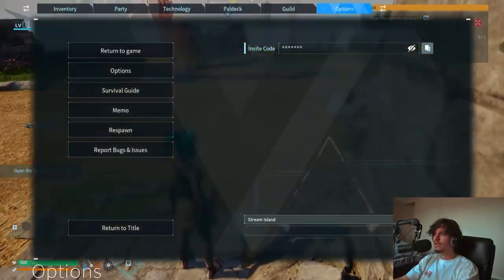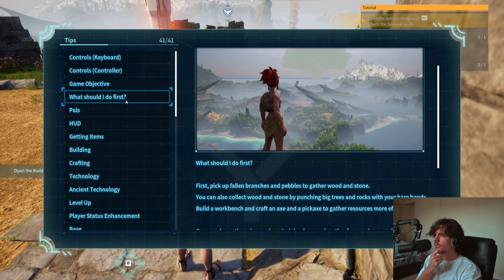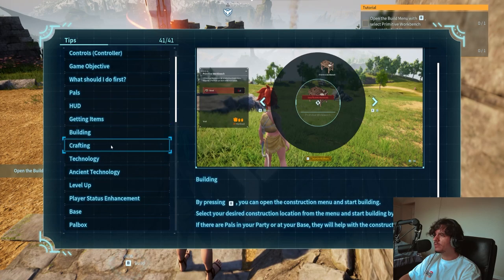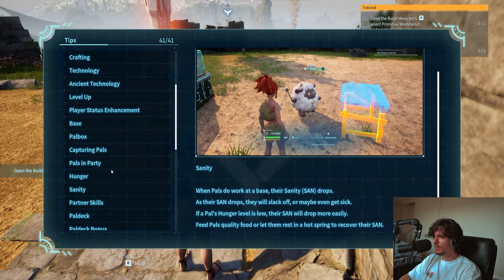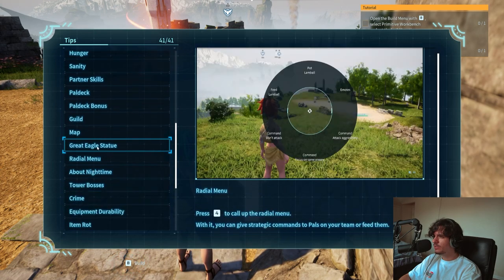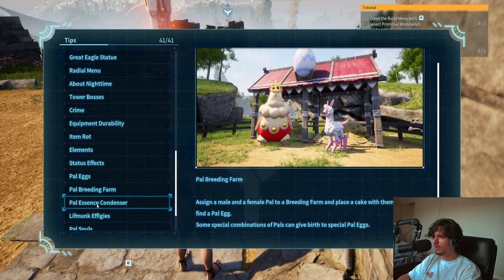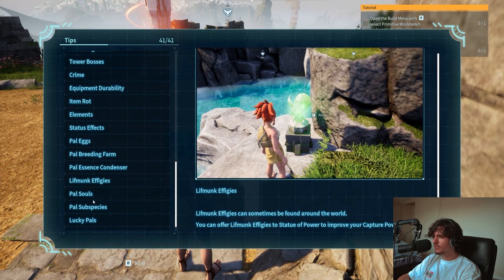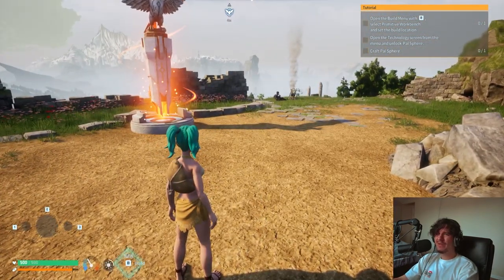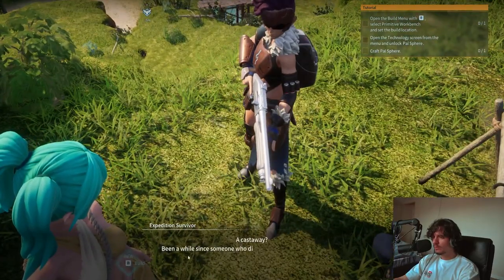I can check out the options menu, the survival guide. My controls are here, my game objective is here. Let me speed-read: Pals, HUD, crafting, building, technology, level up, player status, sanity, hunger, capturing Pal, Pal box, Pal deck, Pal book, guild, great eagle statue, fast travel, tower bosses, crime, equipment durability, Pal eggs, bleeding farm, Pal senses, monk effigies, lucky Pals, death. Looks like I already know everything about this game.